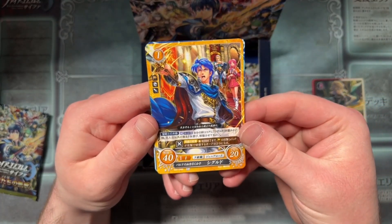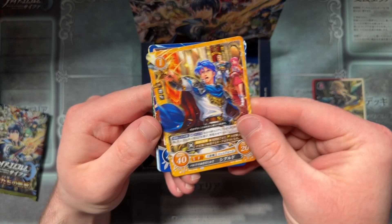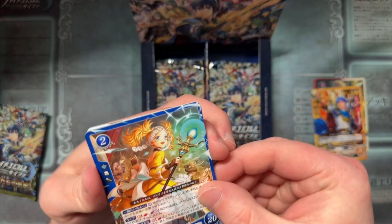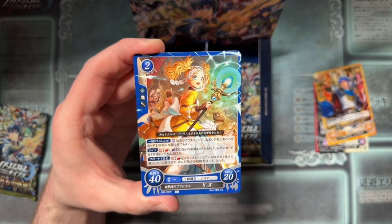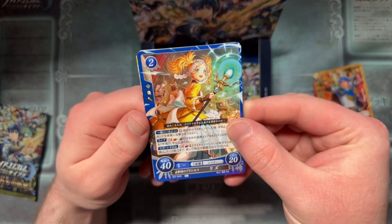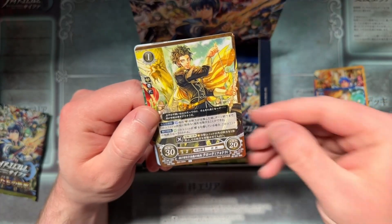We've got Sigurd. Leilina — very good. As usual, I don't play the Cipher. I know there's a lot of ways to play it in English, fan translation stuff, online games, whatnot. I just love the art, and that's what all of these have been — sharing the art journey.